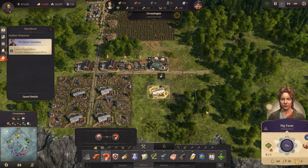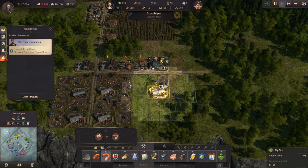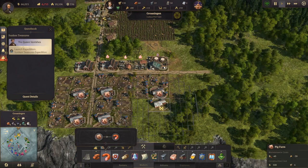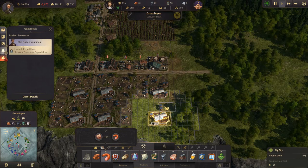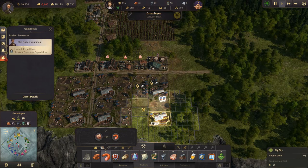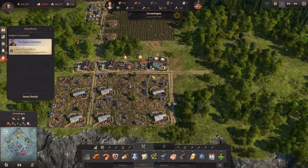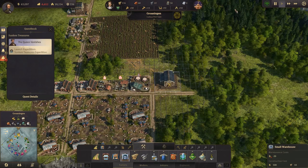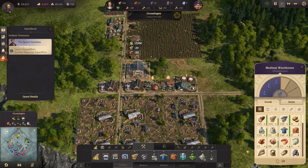We can always move it again if it's not right. One two, one two three. We'll build one more. And one two, one two three. Put in the road - there we go. We need a warehouse. Build that here and we might as well upgrade it once at least. This one we might as well upgrade once as well.